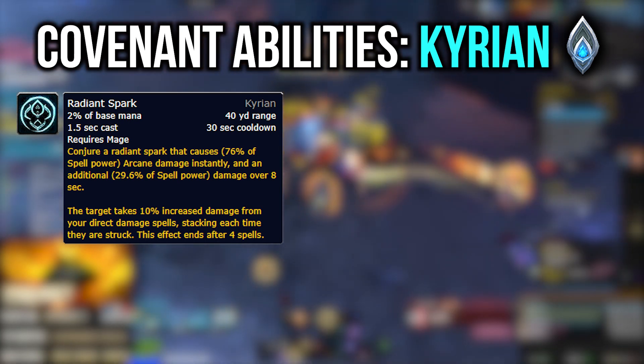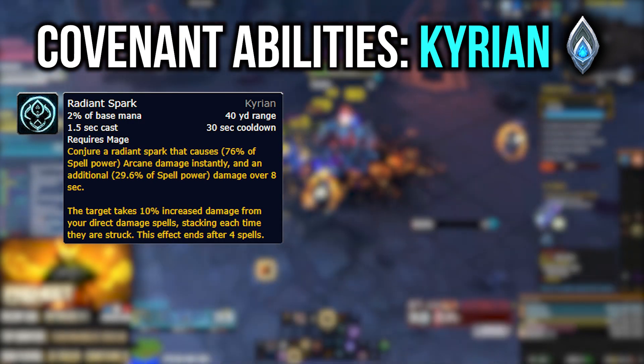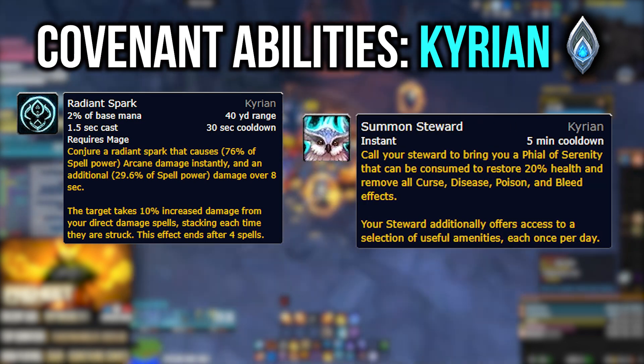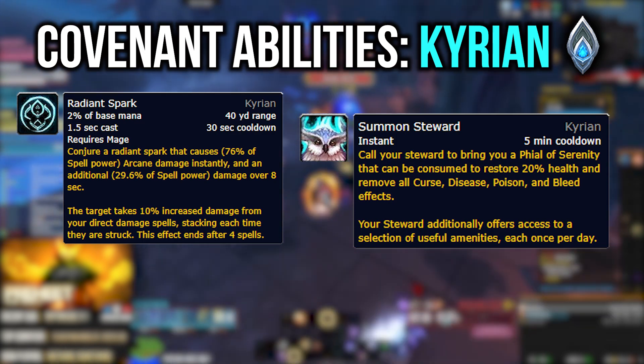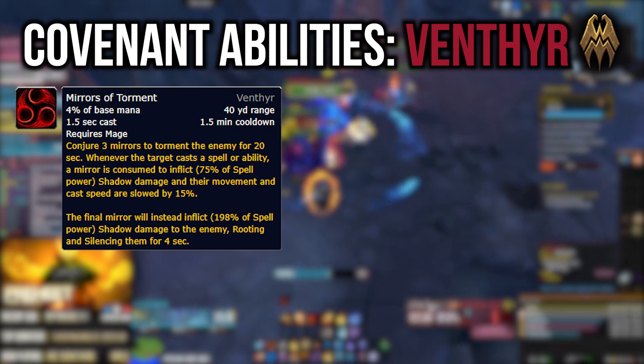You also get Summon Steward, which provides a utility ability — basically a phial every five minutes, like a little potion you can drink that removes bleeds and some other effects. Moving on to Venthyr: Venthyr gets Mirrors of Torment.